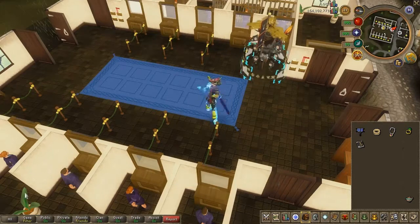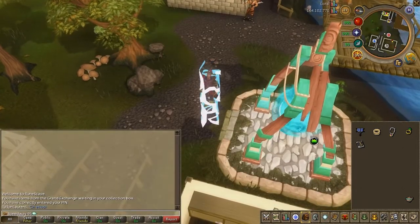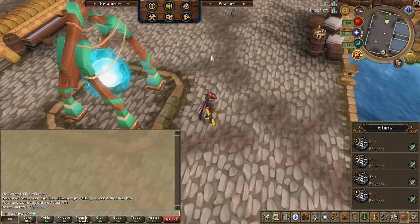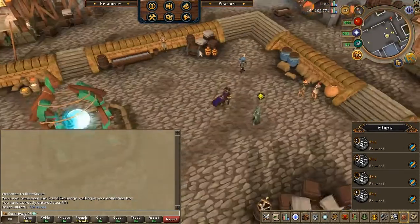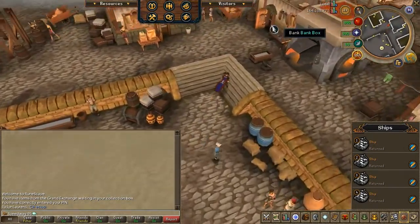I'll quickly go through all of the original teleport to bank items that you may or may not know. First we have the captain's log — this has infinite teleports, but it does teleport you quite far away compared to some of the other items.